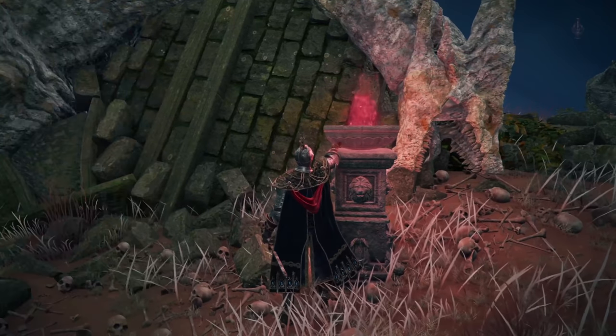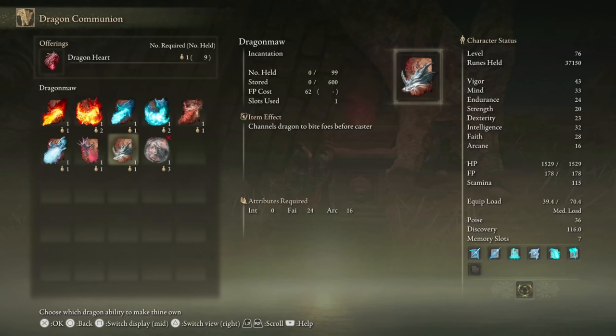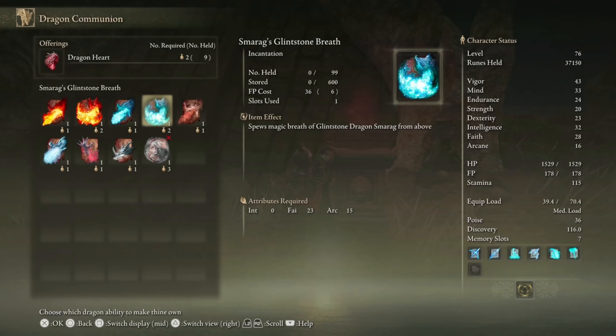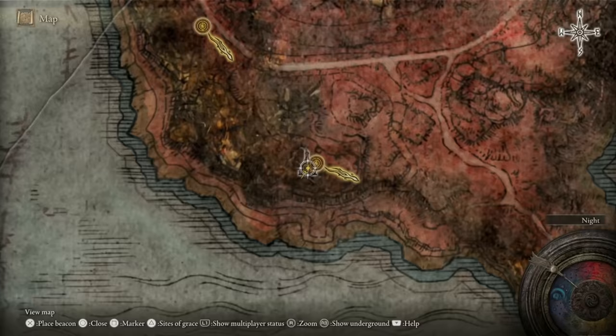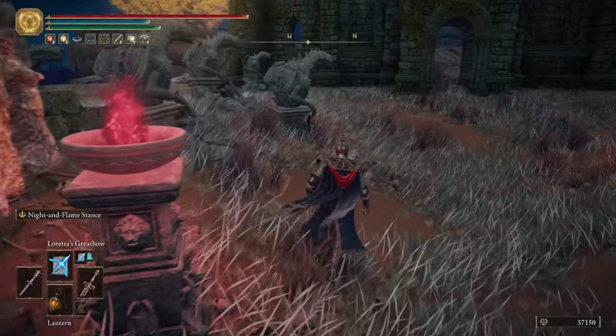Here you'll find another altar of dragon communion just like the one in Limgrave, except this one is far better because it's where you can learn all dragon spells. There's a base version of six different dragon abilities, and as you defeat specific dragons you will earn a super mega upgraded version of that spell. So you've got the base dragon fire, and then when you beat Flying Dragon Agheel back in Limgrave you'll get Agheel's Flame — and the same applies for all of the other spells. So don't waste dragon hearts on the base versions; wait until you've killed the dragons and then buy the upgraded version.